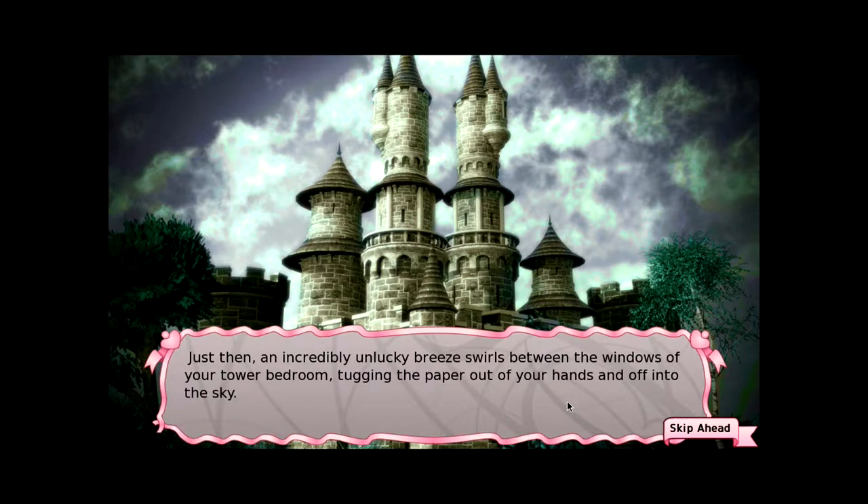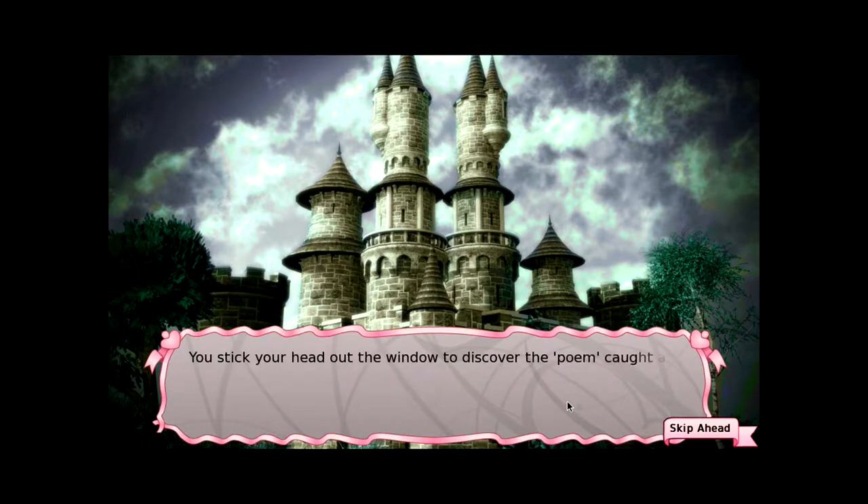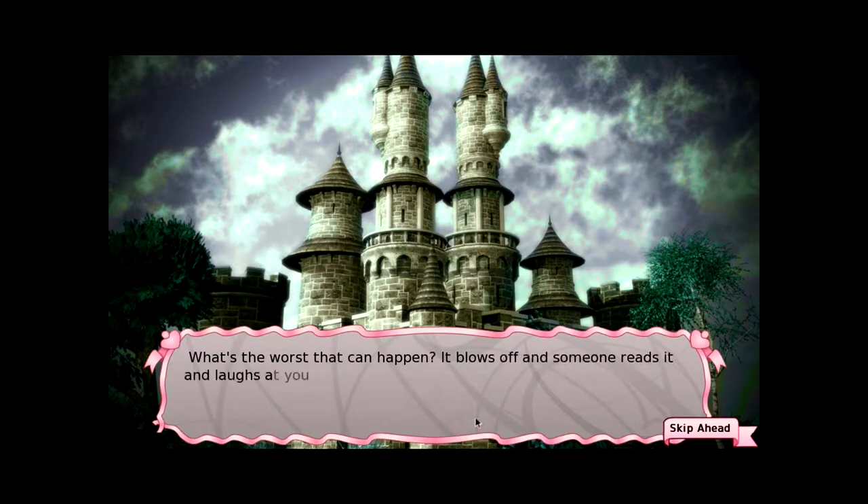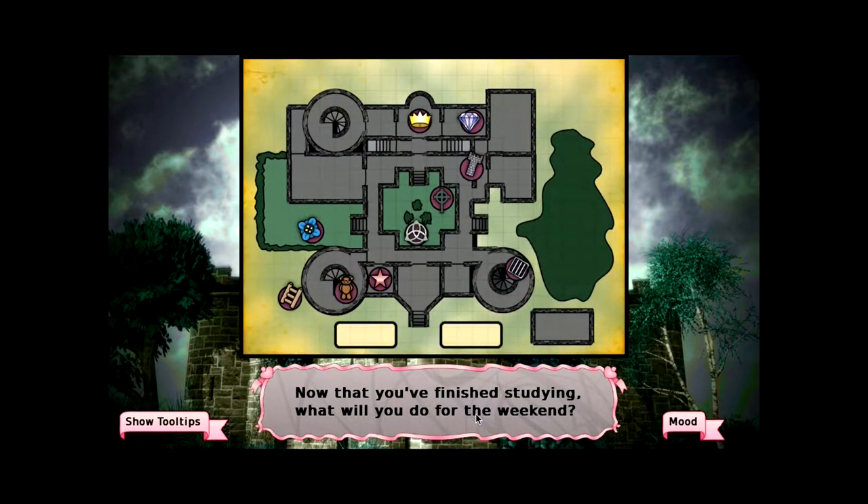Just then, an incredibly unlucky breeze swells between the windows of your tower bedroom, tugging the paper out of your hands and off into the sky. You stick your head out the window to discover the poem caught and fluttering on the roof nearby — you can almost reach it. Let's not do that, because I think that would be death. So ignore it. What's the worst that can happen? It blows off and someone reads it and laughs at you? That's better than breaking your neck. Besides, if you're lucky, it will rain and wash the words away.